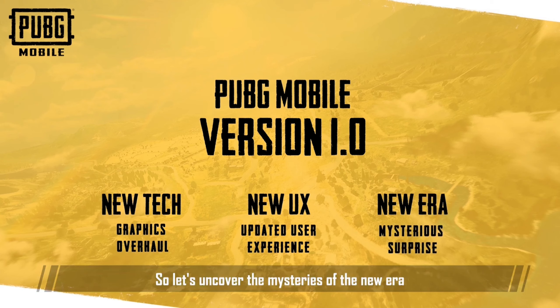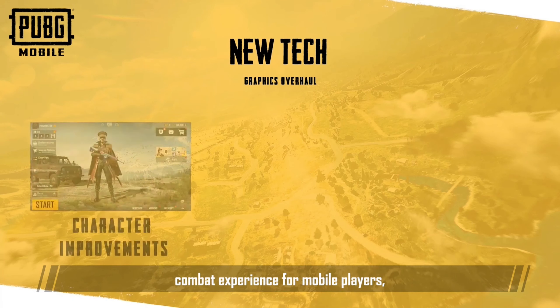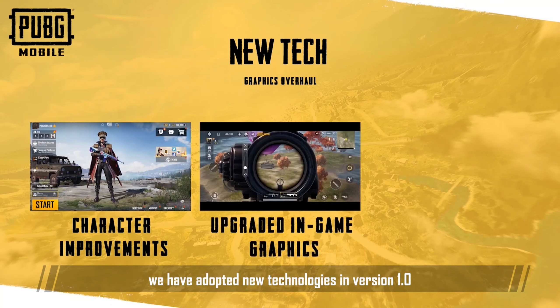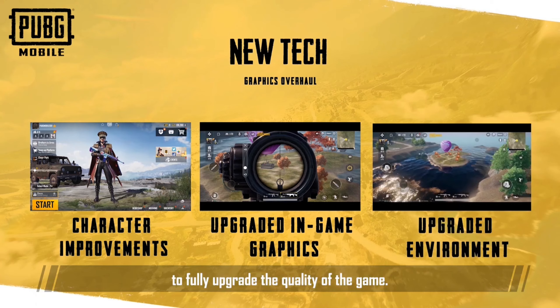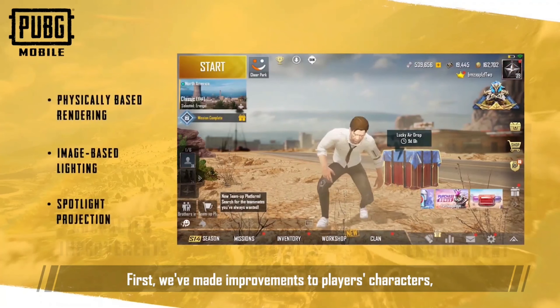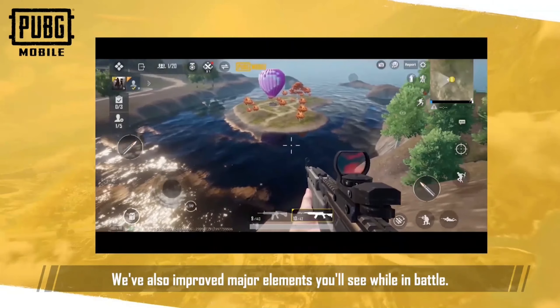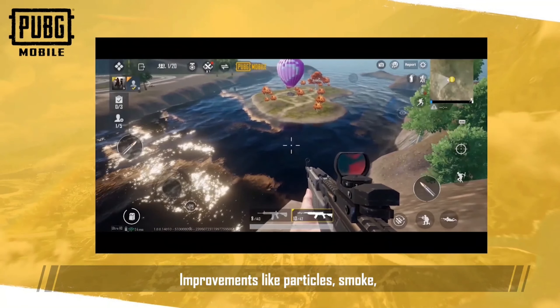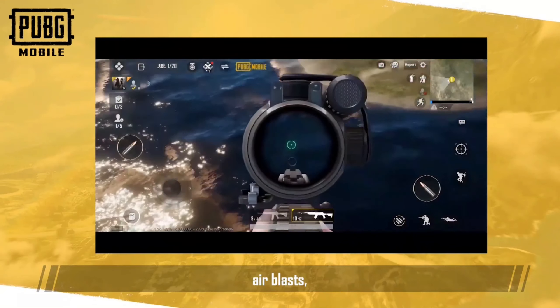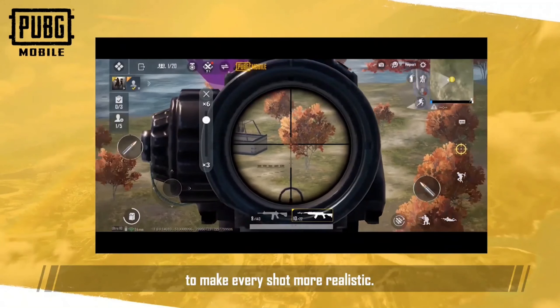So let's uncover the mysteries of the new era and see what surprises there are. In order to create a more realistic Battle Royale combat experience for mobile players, we have adopted new technologies in version 1.0 to fully upgrade the quality of the game. First, we've made improvements to players' characters, including main lobby lights and environments, for the most realistic Battle Royale atmosphere. We've also improved major elements you'll see while in battle — improvements like particles, smoke, air blasts, muzzle flashes, including the addition of scope interaction, to make every shot more realistic.